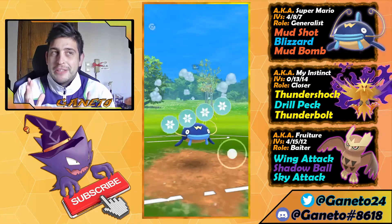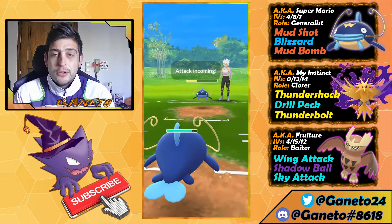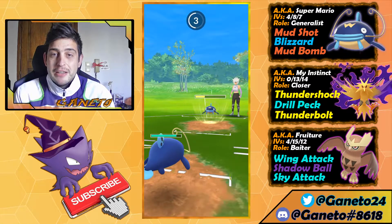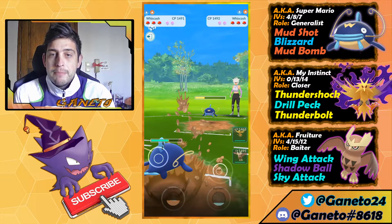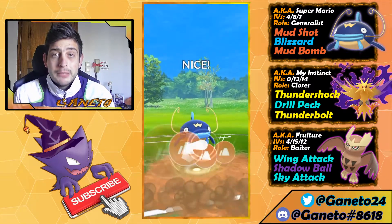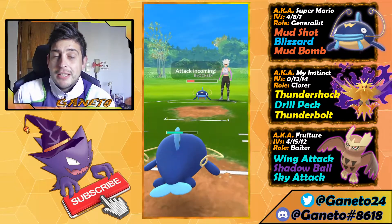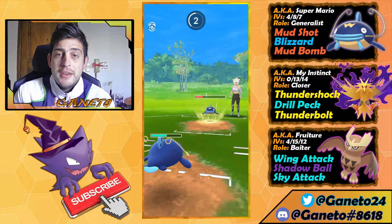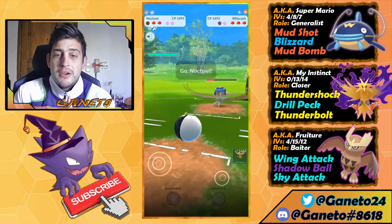The mirror fight is here — Whiscash against Whiscash. I preferably go for my Blizzard straight because most Whiscash are not going for the shield. Here comes the Mud Shot, the Mud Bomb, and I'm pretty glad to take that. I can now go for a Mud Bomb of my own to finish off the Whiscash, so they decide to block. If that's a Blizzard it's also fine.